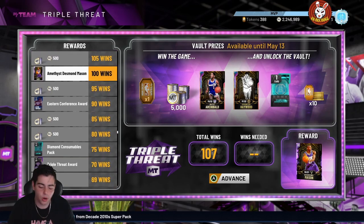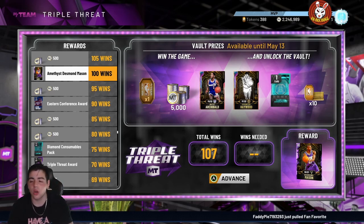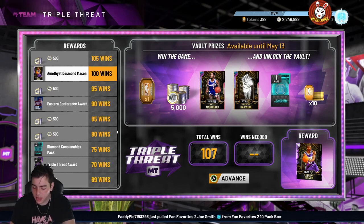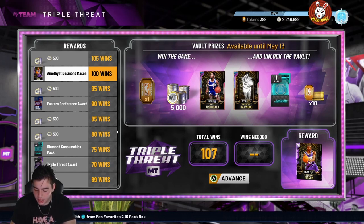Let's go over the stats. We got Rudy LaRusso, Galaxy Opal small forward/shooting guard — he really is a power forward but they put him at shooting guard/small forward. The only problem is his speed. He's got an 89 three-ball, 89 mid-range — that's pretty solid. His driving dunks are 85, standing dunks 85, post hook 92, post fade 92, so he can go post. Speed is 90.